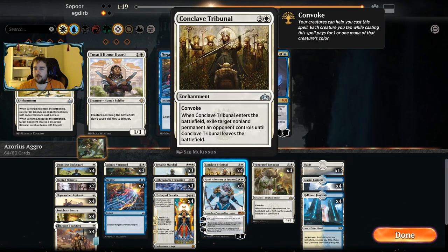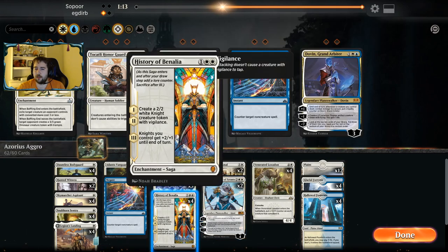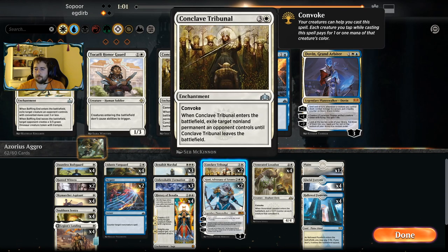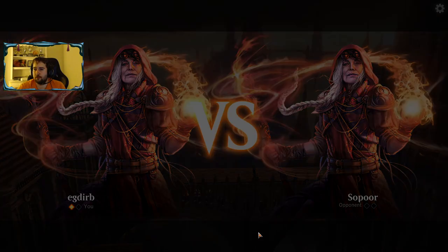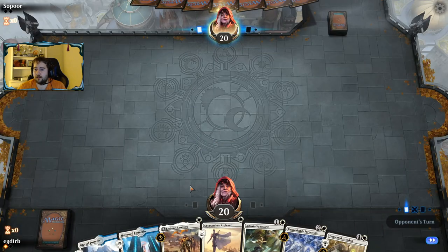The Tribunals — yeah, Tribunal wasn't really relevant there. Sometimes they board in Gatebreaker Rams, but there's not many early things you care about, so we can cut some of the Tribunals — I think I'm just going to cut them all. Getting rid of the Guild Summits and the Rams isn't really our primary game plan. We're just trying to bash, and that's what this hand should be able to do.